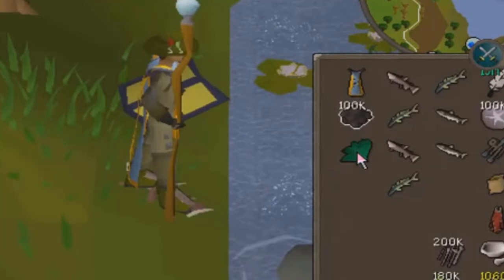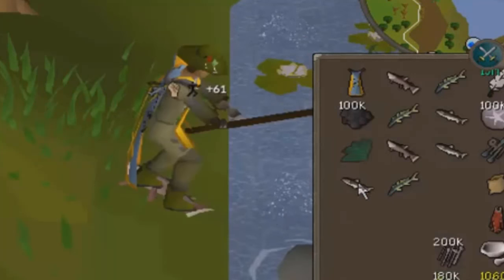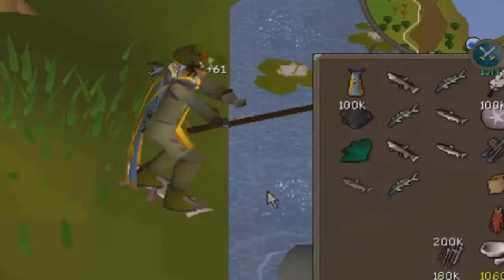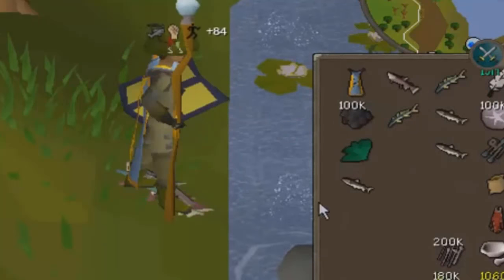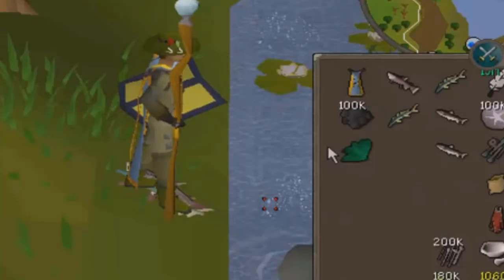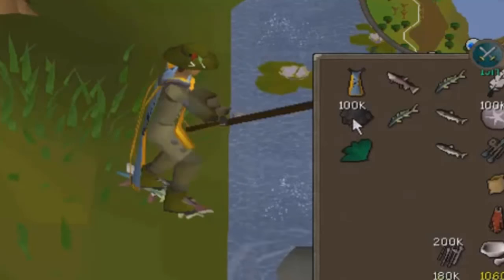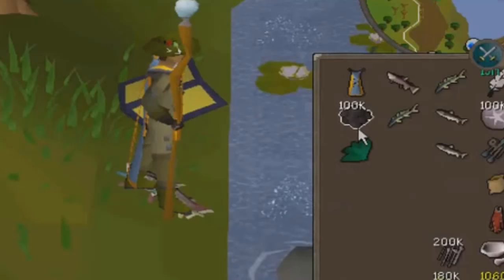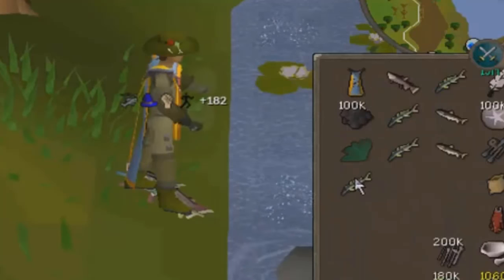If you want to take it up a notch, what you're watching here is 3-tick fishing, which pretty much doubles the XP rates from the average power fishing at the same place. This gives you over 100k XP per hour if you're willing to put in the time to learn and actually do the really click-intensive skilling. Even this insane type of fishing is made easier with the shift-click drop feature, so it might be a little bit easier for the average player to learn.